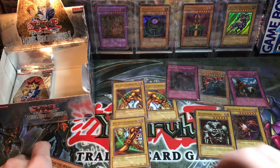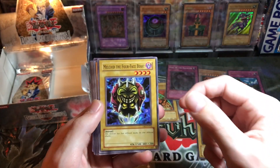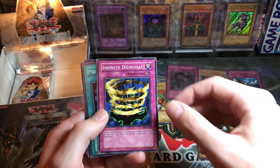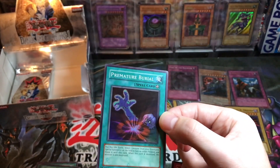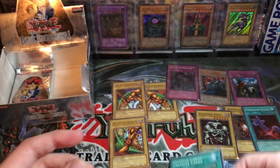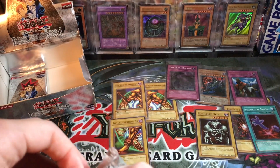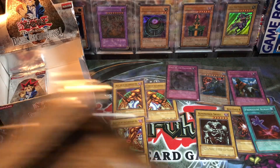Solemn Wishes, Backup Soldier — got a PSA 10 of that now — and Infinite Dismissal. Premature Burial — actually a really good card — so nice pull for our fourth super rare, got a little bit of foil shift as well, very slight. Got Luminous Spark and Infinite Cards. Equip spell cards — Marie the Fallen One, Electric Snake. Petite Moth, Humanoid Slime, Humanoid Worm Drake, Hero Shadow Scout, Ninja — Numinous Healer, Dragon Capture Jar, Grave Robber, Giant Trunade rare — graded that one PSA 10 as well. No-Wound Extermination and Tailor of the Fickle.